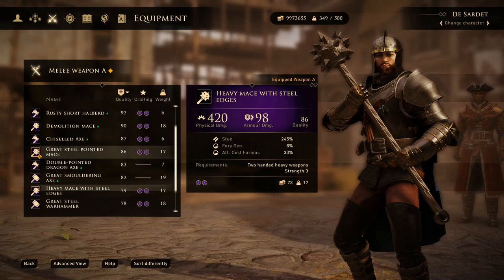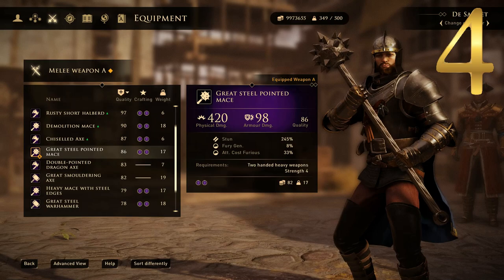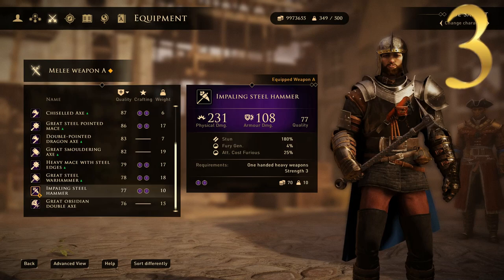At number 4 we have this insane looking weapon, the Great Steel Pointed Mace — another two-handed heavy weapon with a giant ball on top and a ton of badass spikes. This is something right out of a medieval fantasy thriller. This one has a very high physical damage of 420 and an armor damage of 98. Just can't even imagine swinging that bad boy around — that's just ridiculous. Let's move on to number 3.